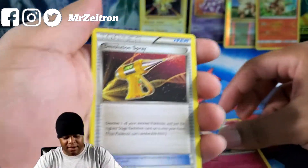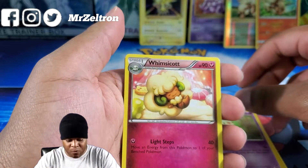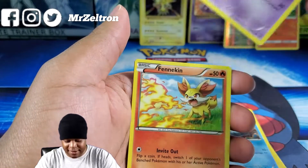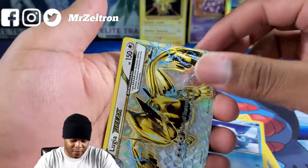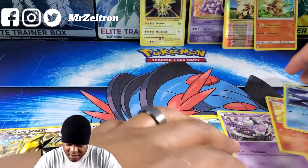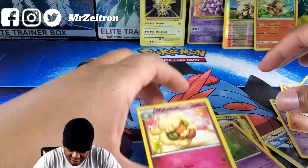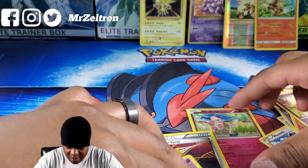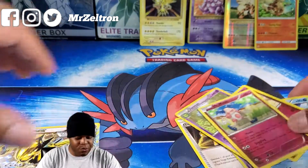First Fates Collide pack from the Snorlax box. Cards: Mr. Mime, Devolution Spray, Duosion, Wimpod, Meowth, Fennekin, Gothita, Finneon, Seel. Whoa — Lugia BREAK! The rare was Mr. Mime — it goes in the binder — but the Lugia BREAK, that's not bad.